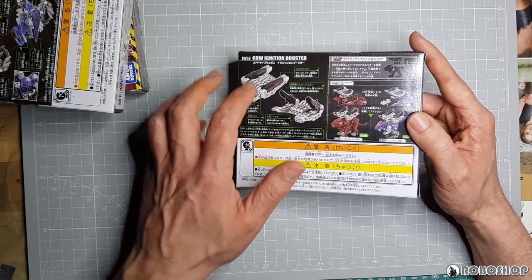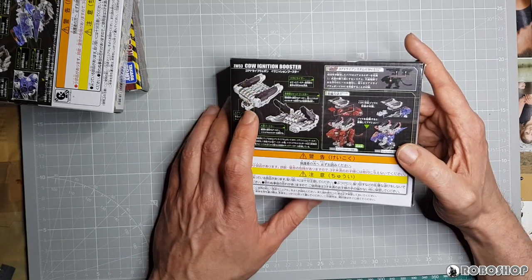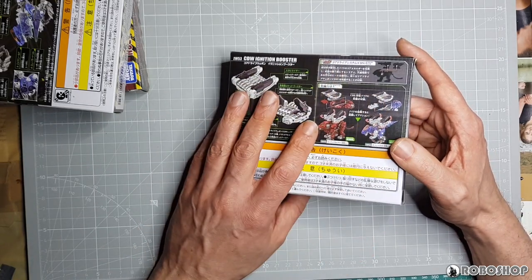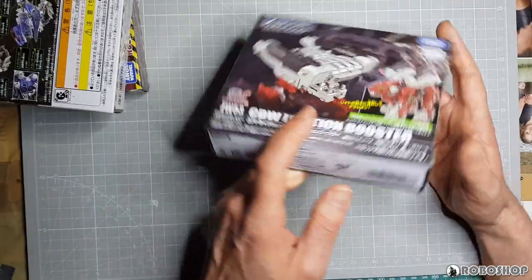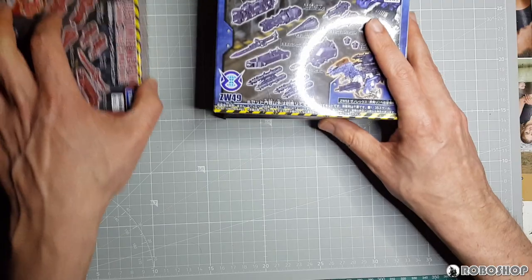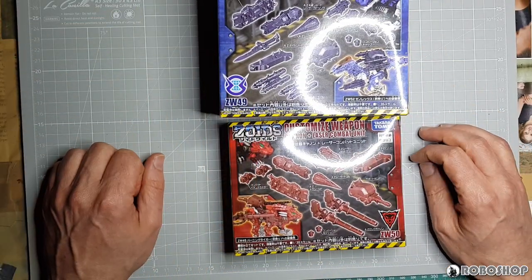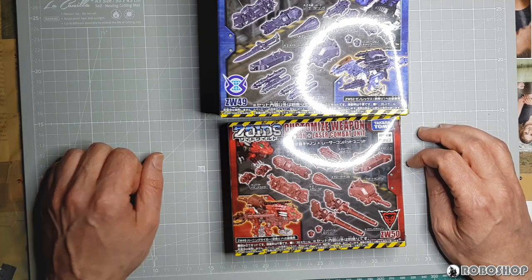On the back we have this picture of it with these flaps — hatches, whatever — closed and open, and basically how you attach it. So let's end this not-an-unboxing at this point. I'm going to get this stuff out of the boxes, put it together, and then we're going to see what it does.